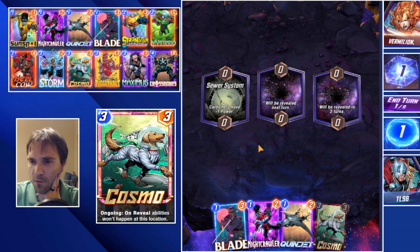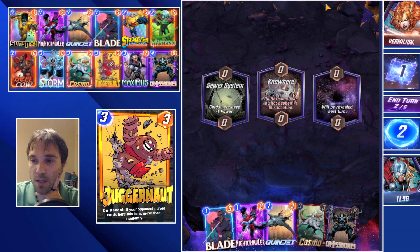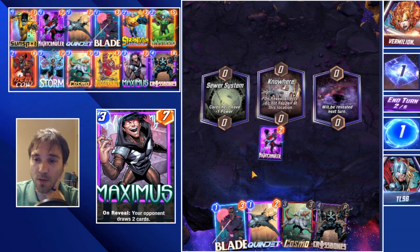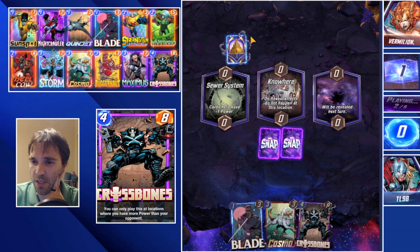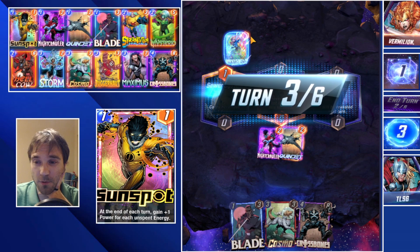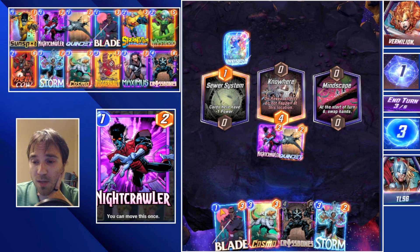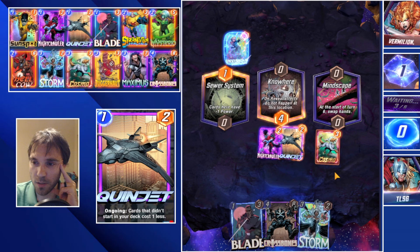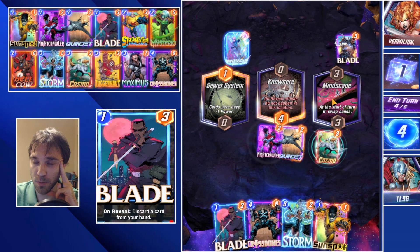Game one: we have Blade, Nightcrawler, Quinjet, some of our cheaper options, and more importantly Cosmo, which is going to help us lock down a location. We want to make sure we have initiative going into turn three. We drop Nightcrawler into Nowhere, knowing he can bounce around as needed. The opponent has Invisible Woman — so are they running a Hella deck, a discard deck, or a strong ongoing ability deck? Because we're winning Nowhere by more than they're winning Sewer System, we do have initiative. So even if they have a Storm to change Mindscape, we'll stop that from happening. We play our Cosmo — highest priority card for the turn. They do have a discard deck, but we blocked their Blade discard.